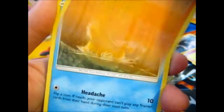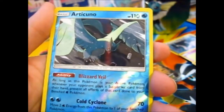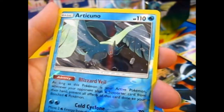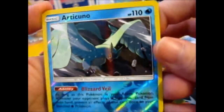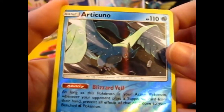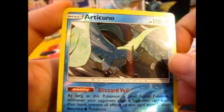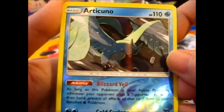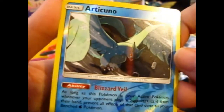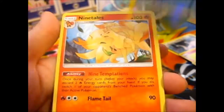Nidoran. Lovitar. Psyduck. Delphi. Ponyta. Ooh — a reverse Articuno! That Articuno looks sweet. Look at that — it's red and glowing, and the snowflakes and ice bits look pretty cool. That's one angry looking Articuno, that's for sure. And a Ninetales — that one was a holo rare too.